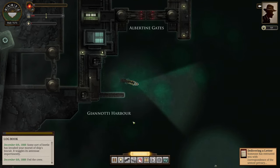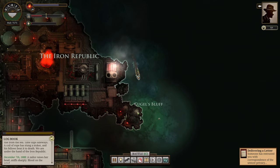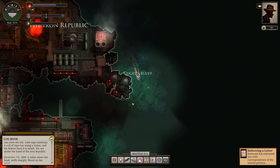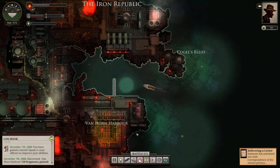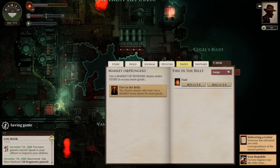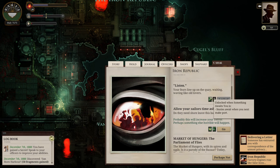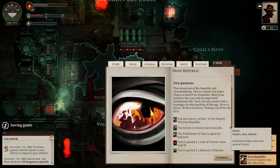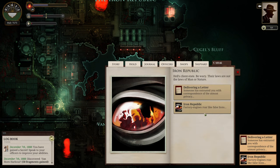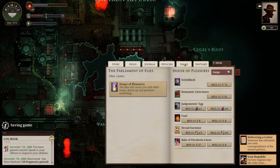We are off to the Iron Republic. Here we are with all the jaunty music of the Iron Republic. I don't want to smack the land. Let's go ahead and dock. Anything to buy here? Fuel is cheap but I don't really need it. Getting our Port Report — we've lost two hearts. That was not worth it. Shops are open apparently. The Market of Hungers. And we gained a terror — this place is awful, not going to lie. We'll keep this into luck for now.